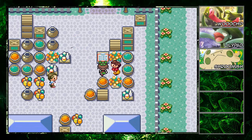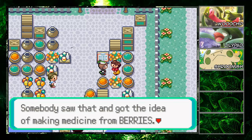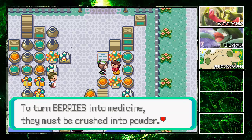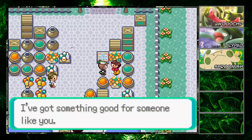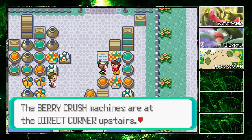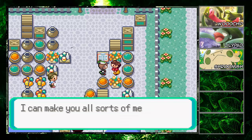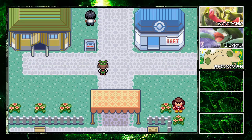There's an interesting lady here, unique to Emerald. 'Did you know someone got the idea of making medicine from berries? To turn berries into medicine they must be crushed into powder.' She gives us the Powder Jar and mentions berry crush machines installed at Pokemon Centers. I've never actually used those mechanics as it involves being friendly with people.